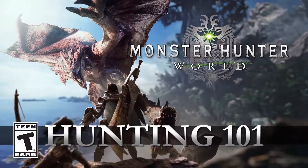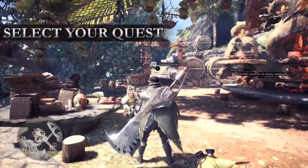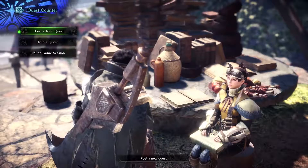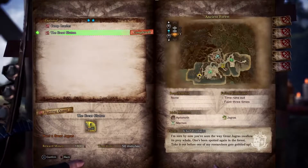Hello again Greenhorn and welcome to Hunting 101. To select a quest, visit your handler. Her book contains various intel on the mission parameters and the voracious beast you're going to slay.